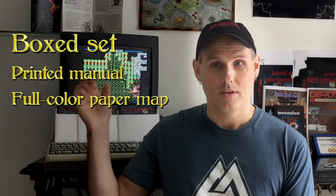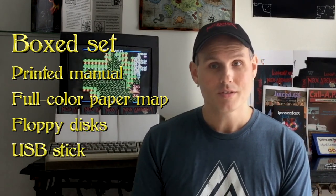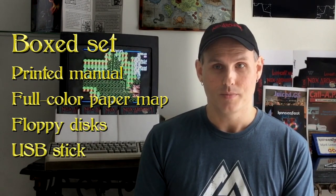To do that, however, we need your help. Creating the physical rewards costs a lot of money for design work, proofs, and printing. Your pledge helps us get there. By backing this Kickstarter, you'll receive a complete box set with a manual, full-color paper map, floppy disk to run the game on an Apple II computer, and a USB stick to run the game on a modern PC.